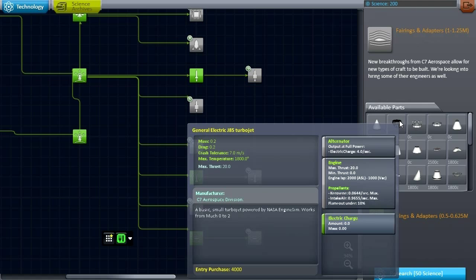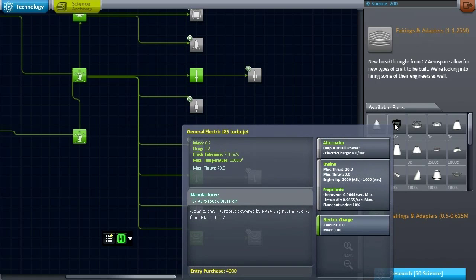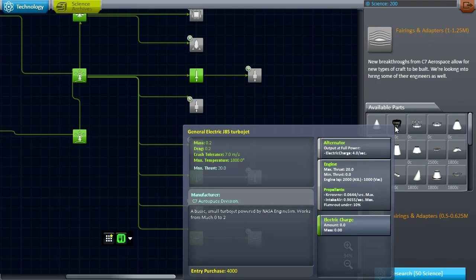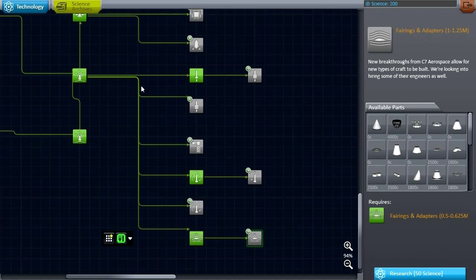I installed the real jets pack — I don't know exactly what it's called — but there's a mod that adjusts the default engines so that they match real engines. So we've got a General Electric J85 turbojet. I don't think it's supposed to be in fairings and adapters, but that's where it is now.